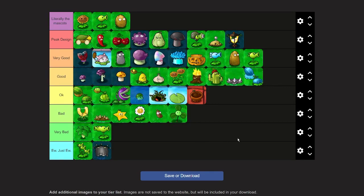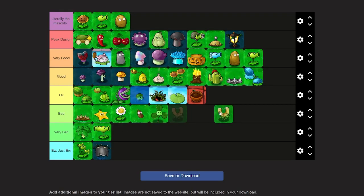I think this is the definitive ranking. The only thing I want to change is moving Hypno Shroom above Fume Shroom — that's the only thing. Maybe move Gold Magnet to lower bad because it's so forgettable. But otherwise everything is pretty balanced. I think this is the definitive one for me. I hope everyone that watches this enjoyed, and have a good one.